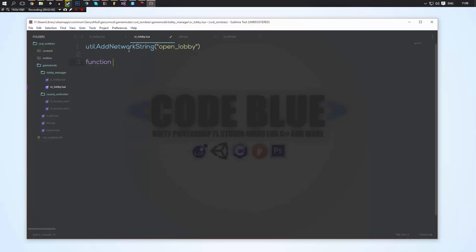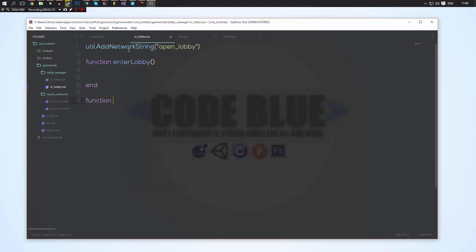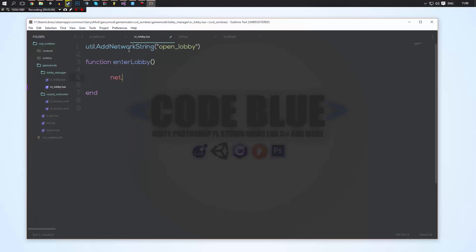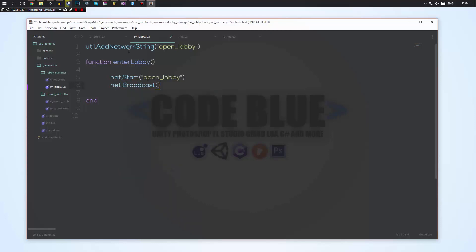We'll create a function called enter_lobby. Inside it we'll do net.Start and start "open_lobby", then do net.Broadcast. The reason we use broadcast is that even though there's only one player on the server, we just broadcast it to everybody — so that's obviously going to be our player. Whenever we call this function, it's going to send a network message to our client. It's not going to contain any data, it just sends that message.